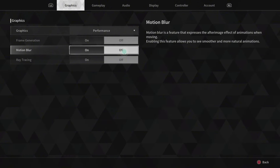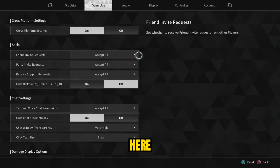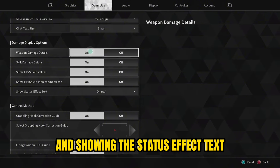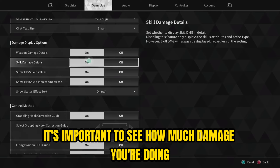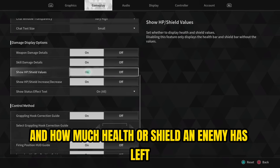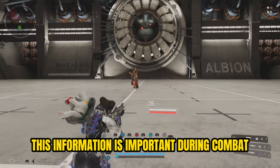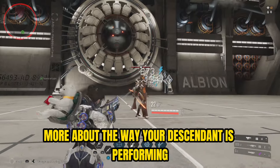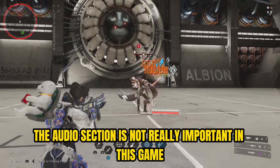Moving on to the gameplay tab, I recommend turning on all the damage display options and showing the status effect text. For a looter shooter like The First Descendant, it's important to see how much damage you're doing, how much health or shield an enemy has left, and what status effects are in play. This information is important during combat so you know more about how your descendant is performing. Here is an example in-game of what these settings look like.